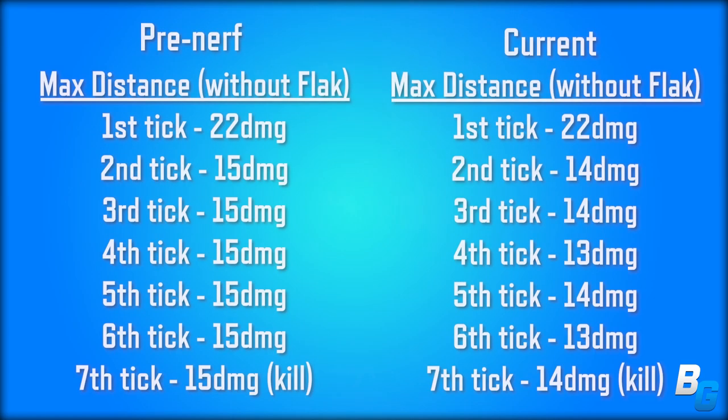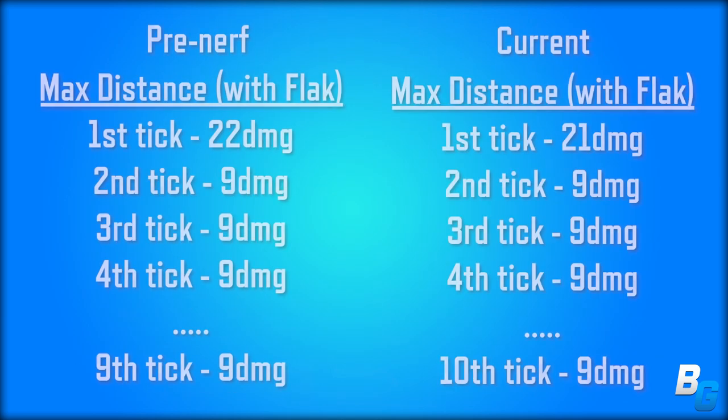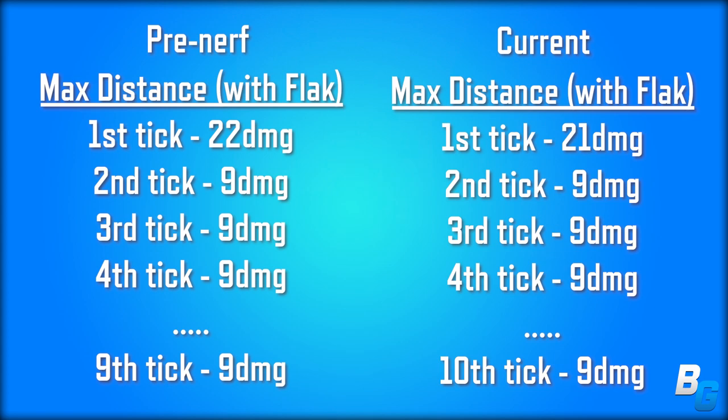I also tested the max distance — basically the farthest distance you can be from the Thermite while still taking damage. The first tick used to be 22 and then it would continue with 15. Now it's 22 but alternates between 14 and 13, and you would still die within 7 ticks. With flak jacket, it used to be 22 and then 9 all around after that. Now it's 21 and alternates between 9 and 10, mostly 9 damage, so you can survive an extra tick.